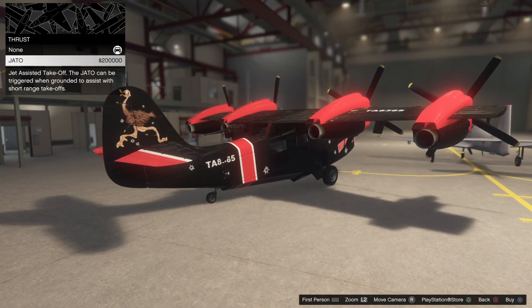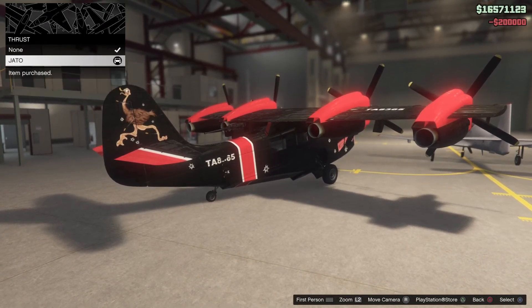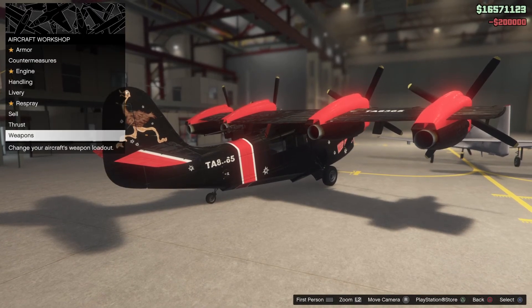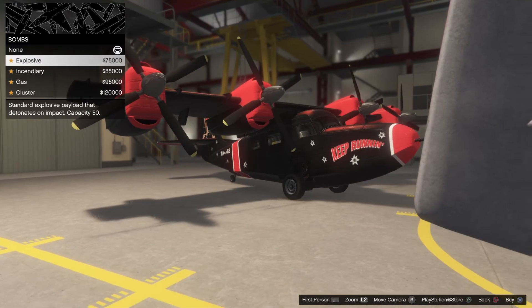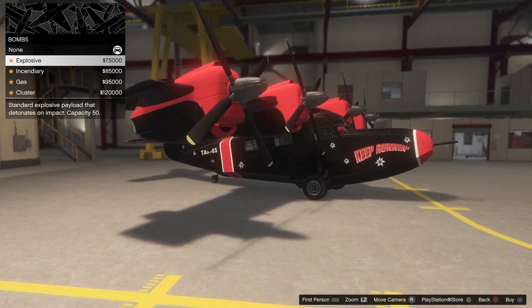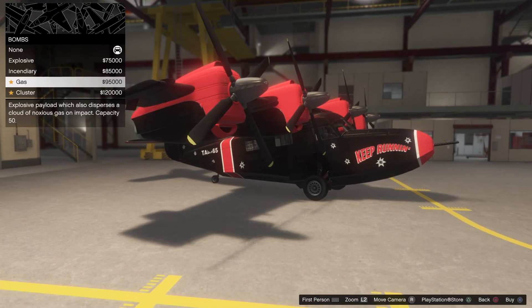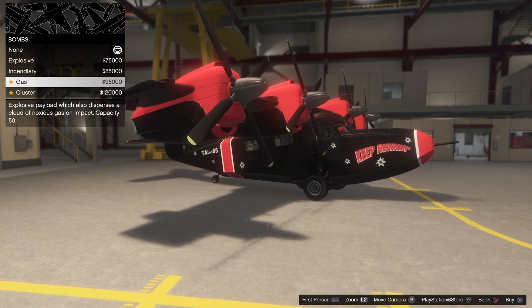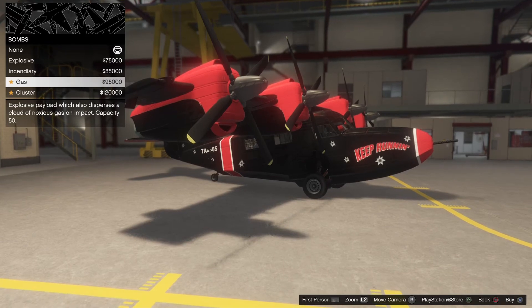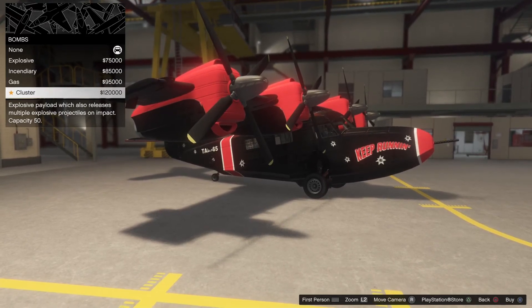This is the Hato, and what it does is help you with takeoff and landing - it's like a hover mechanism. You can hover and drop bombs in this plane. You can pick the type of weapon: explosive, incendiary, gas, or cluster. These are all just about how the bombs explode differently when they hit the ground, and they are pretty pricey as well.